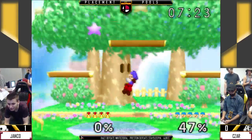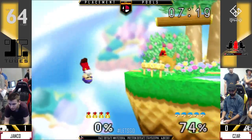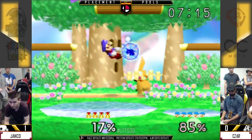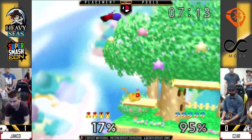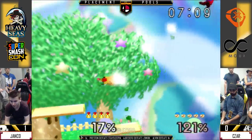Great pivot though — baits him into an easy grab. Wow. I did not think that down smash would hit. Yeah, and it was great that it tumbled Pikachu and put him in a tech situation.